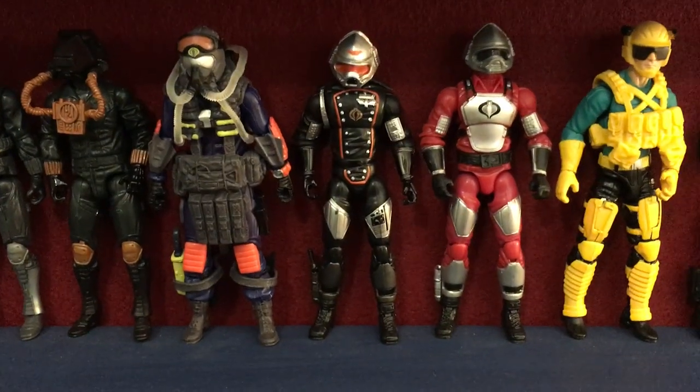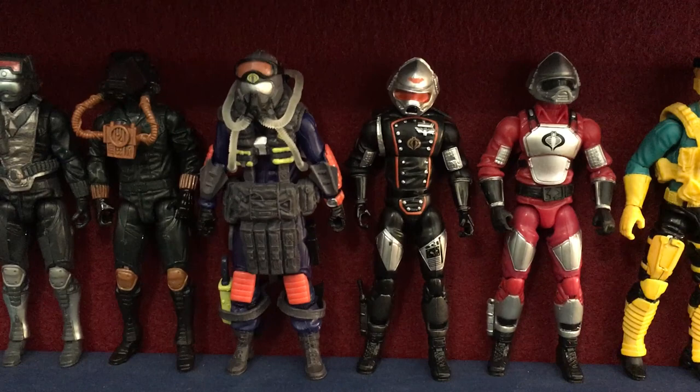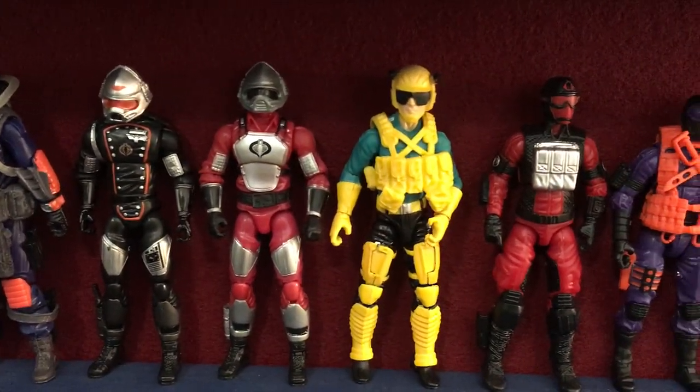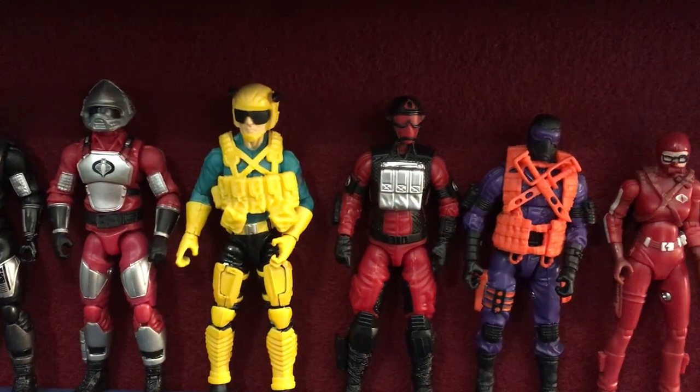Avax — one that came with a Fire Bat, one that came with a Cobra Scythe — Sky Creeper Leader, Air Devil, Flying Scorpion.